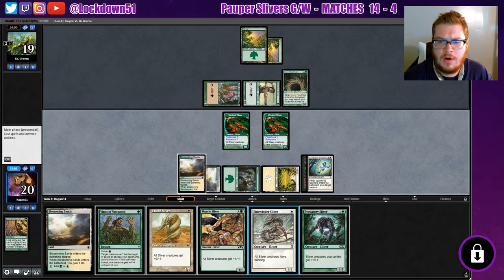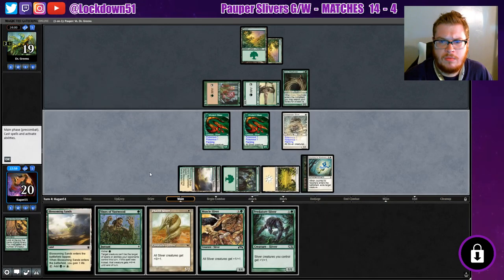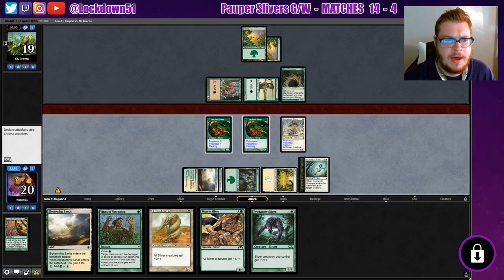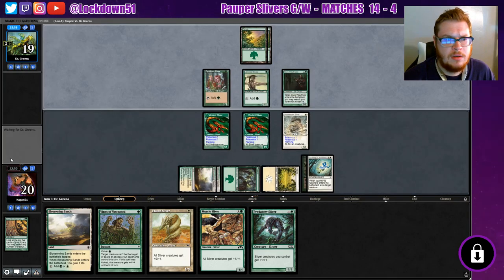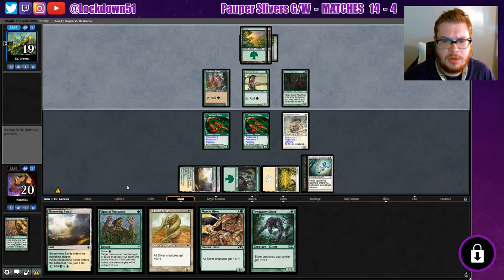Don't have a great attack here — put down Sidewinder. Unfortunately don't have a great attack so we're just going to pass. Not exactly what I want to do either, but we'll be able to drop two lords next turn.